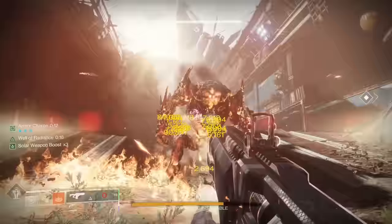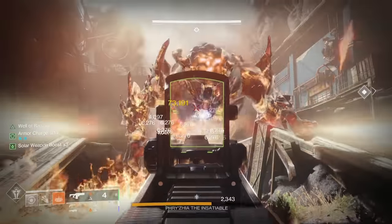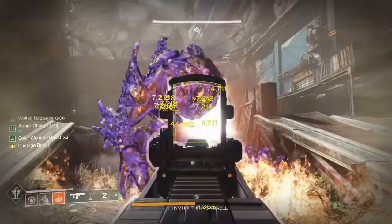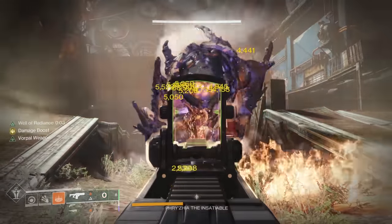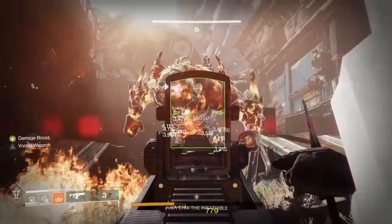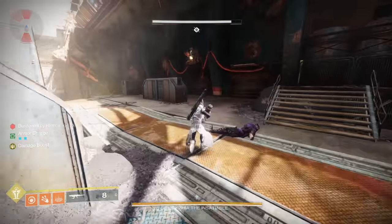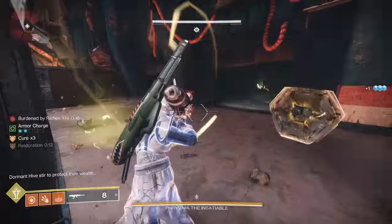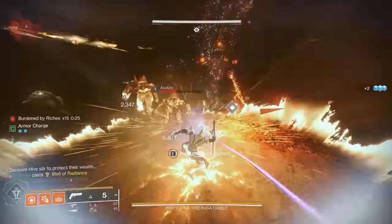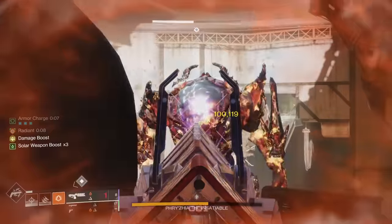I used Apotheosis Veil with fusion grenades, Dragon's Breath, and a solar fusion rifle. When you cast your well, that is when your ability cooldown booster starts and that's when you want to be chucking grenades. So if the boss delays, you are losing out on damage. For my collection loadout, I like Karnstein Armlets, and make sure you have a scavenger on your boots that matches your heavy weapon. Karnsteins are amazing because you can run grenades that aren't healing, and you can melee while you hold the Scorch Cannon. When all the Thrall rush you, just melee them — this gives you Restoration, which is really awesome for staying alive.